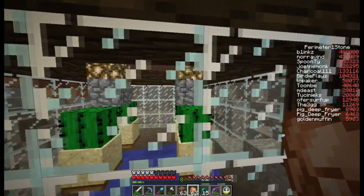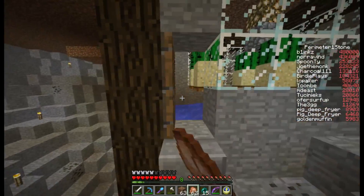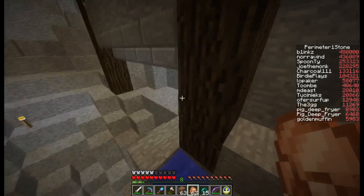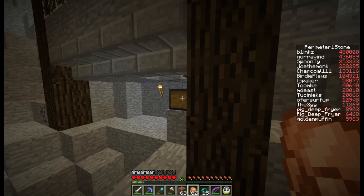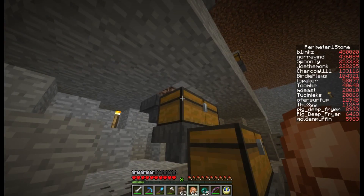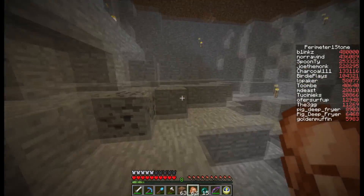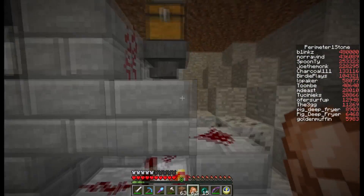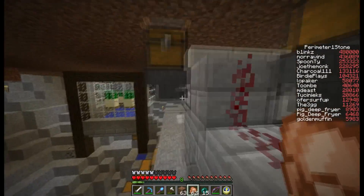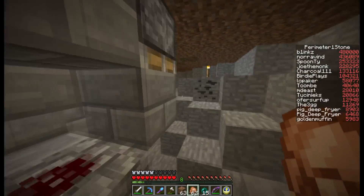So the cactuses grow — they can't grow when there's a block next to them, so it grows and breaks and it drops down there, goes somewhere. I see a chest under there — yeah there you go, it's a cactus farm. Beautiful. I see some soul sand up there — that would be for the hoppers for whatever this is. There's a fishing farm there too.